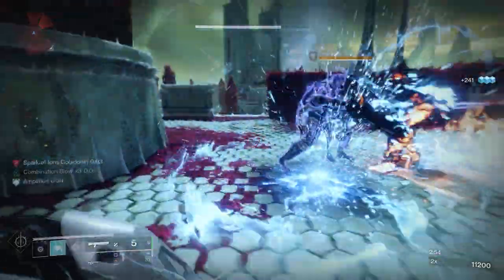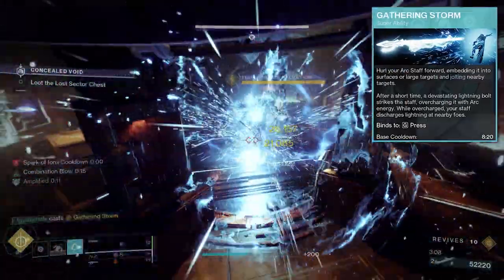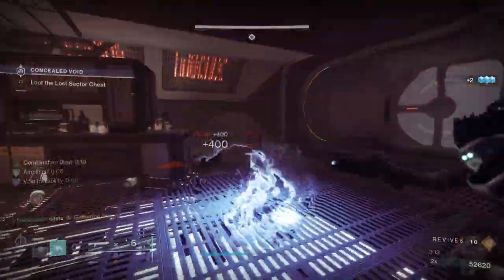Starting off with your super of choice — and this is up to you — however, I recommend the new super ability, Gathering Storm, as it gives you a nice burst DPS option. Though the Arc Staff can come in handy if you find yourself overextending and needing to get out of a sticky situation.